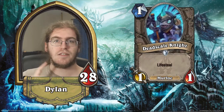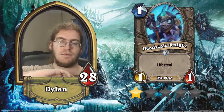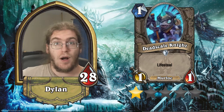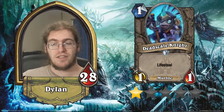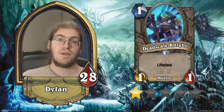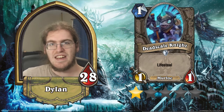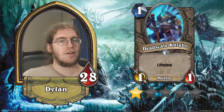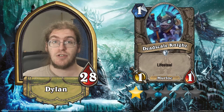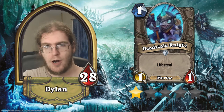Next up we've got Dead Scale Knight. He's a 1/1 Murloc for one with lifesteal. This card is garbage — one star. Just don't use it. There's no deck that wants this over something like Argent Squire. Argent Squire is effectively two 1/1s. The lifesteal it gives you is never going to be good enough. And the fact that he's a Murloc really doesn't matter because Murloc Paladin has gotten too many other excellent cards in this expansion and already has plenty of really good one drops. You're not going to see Dead Scale Knight at all. Total garbage. One star.